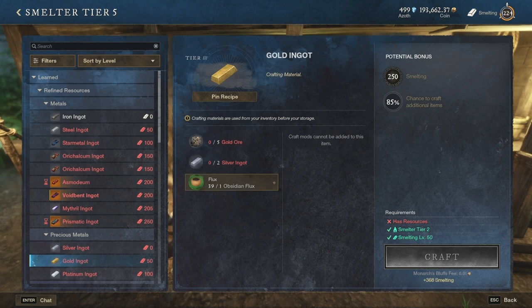The next metal is gold, which can be smelted at level 50. For the recipe you need 5 gold ores, 2 silver ingots, and the regular flux. Note that there is no charcoal required for this smelting process. Last but not least, the platinum ingot can be produced at level 100 smelting, requiring 6 platinum ores, 2 gold ingots, and only flux.